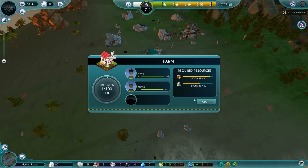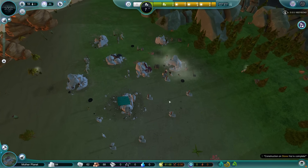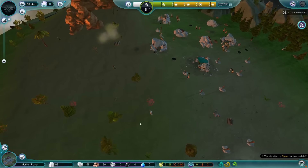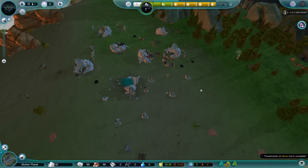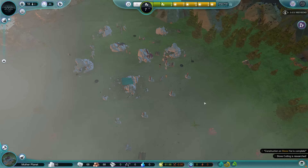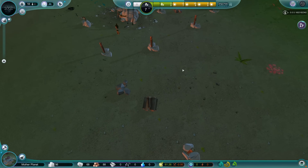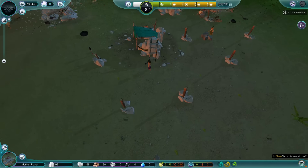Stop eating and resting and do some work. Oh, construction on the stone hut was complete! Let's start building another one immediately. We are making progress — we've got 22 people. That's not bad. We still don't have any kind of mating going on though.